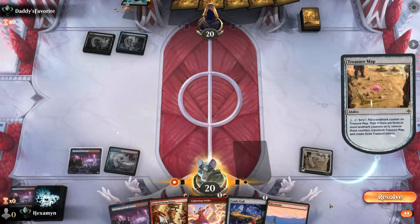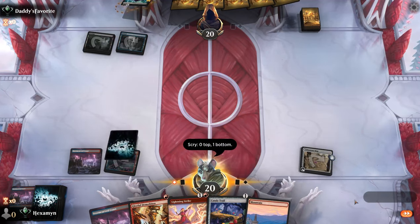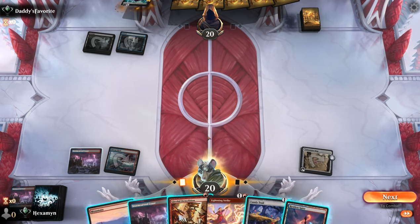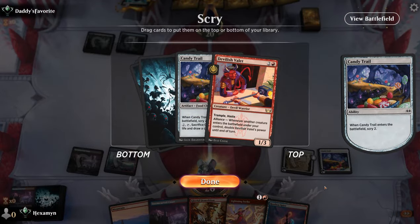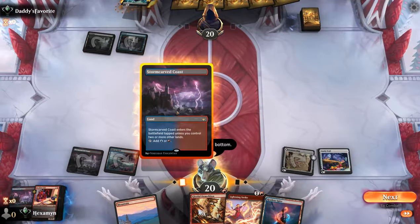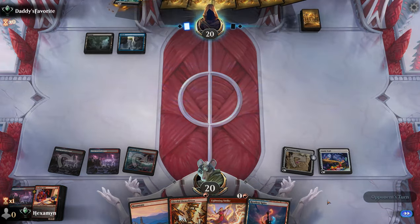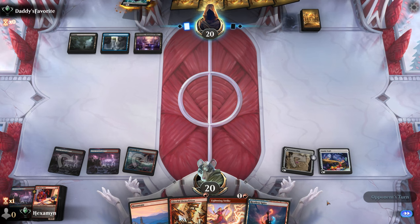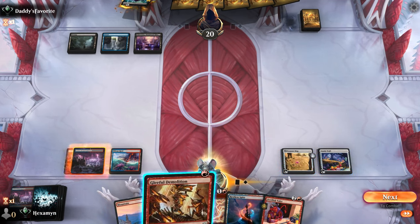Opponent mills us. There's a Restless Spire on top — not too concerned about that card, so we'll bottom it. If we are up against a mill deck, as I'm presuming at this point, we need to find our combo pieces as quickly as possible. Candy Trail puts a Devilish Valet on top, and I'm crossing every part of my body hoping they don't mill us this turn — maybe they hold open mana for a counterspell or a removal spell. They let us draw our Valet. They don't know what we're doing here, but if they had a mill effect in hand they'll have regretted that.